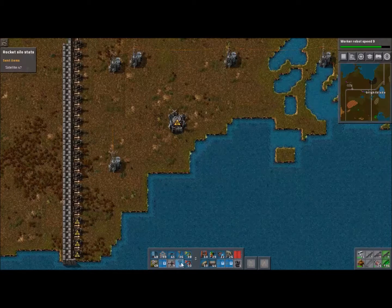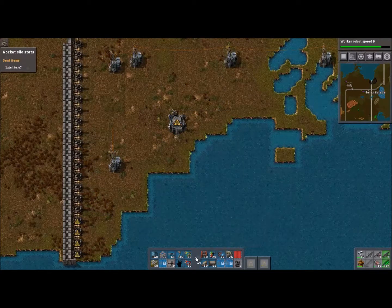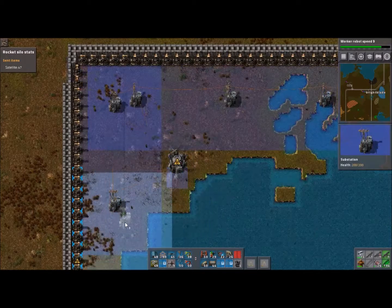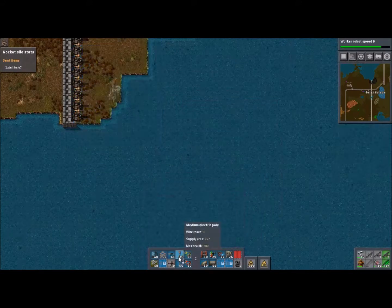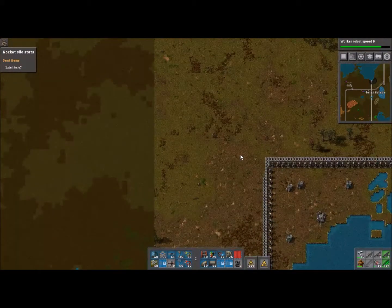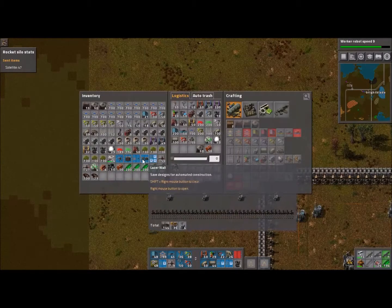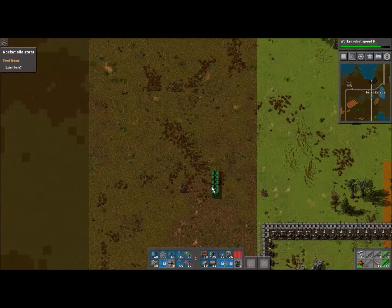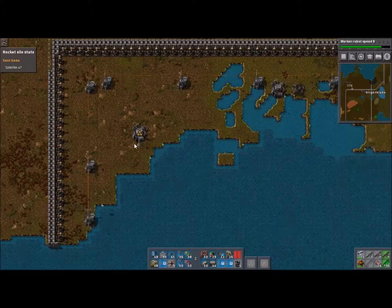That would help, wouldn't it? Now that I can actually see what's going on over here, I can put stuff in. We know that in the power unit, we'll just go right there. This will get this going. I'm missing a few pieces of wall here too. I just made a little chunk of wall so I could fix my dumb mistakes. The bots will bring stuff over and a power pole for this place sooner or later.